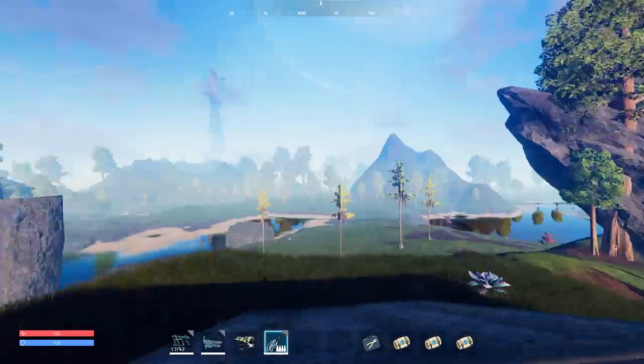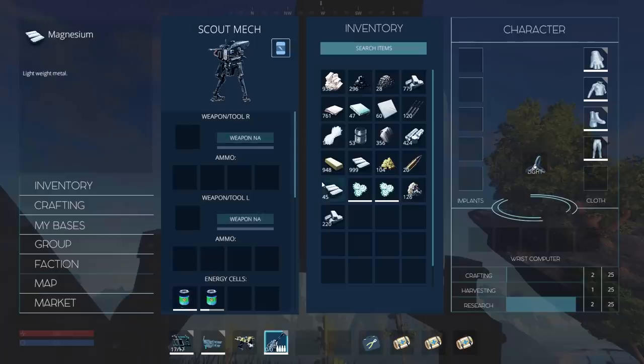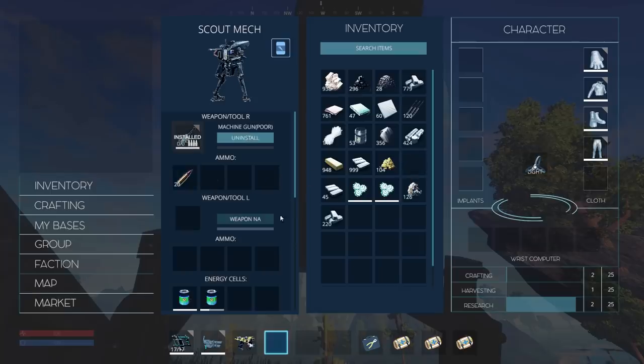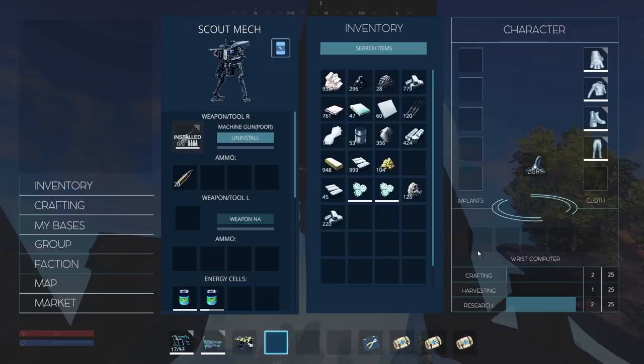Alright, so we got 20 rounds. Let's go throw this gun on the scout mech and see what it looks like. We put it in a weapon slot — left and right. Let's put it in the right slot and install! Takes a couple of seconds. Make sure it's installed properly, then we put the ammo in the ammo slot. My gun's poor too! Probably because I'm not very good at crafting — I'm only level 2. Maybe our level determines the quality of the gun.